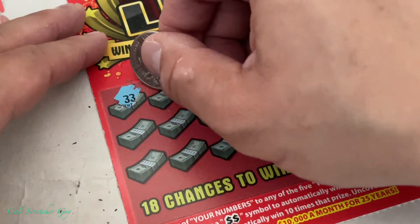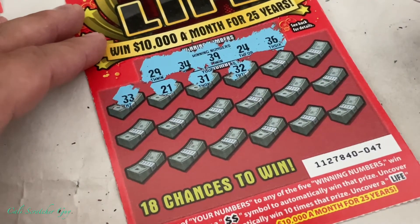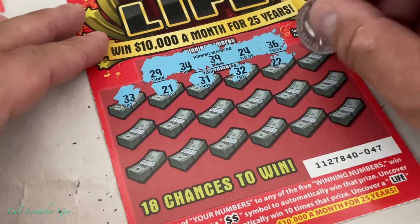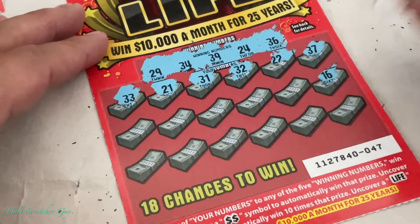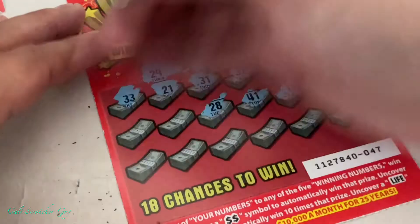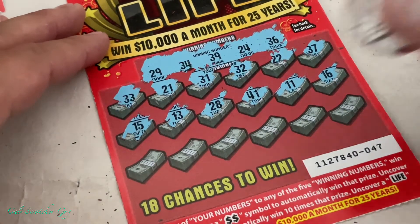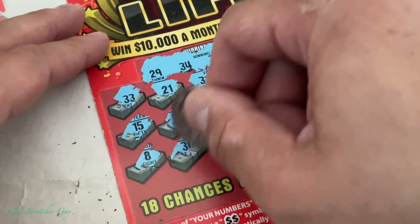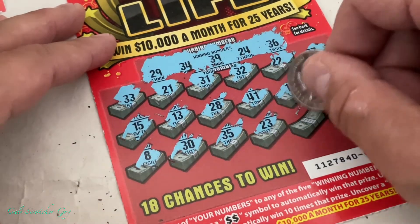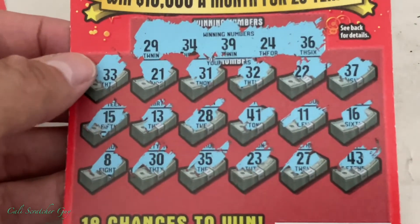Scratching card four: 33, 21, 31, 32. Wow — we got 31, 32, 33 — we need a 34, guys! Then 22, 37, 16, 11, 41, 28, 13. We don't have any teens or single digits. Then 30, 35 — nope — 23, 27. And finally... looks like we got nothing on card four.